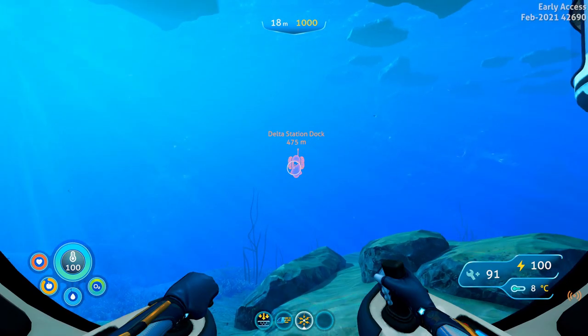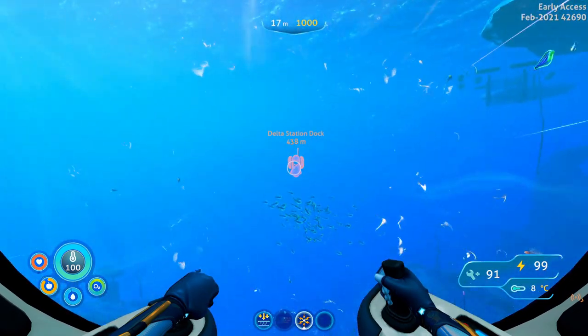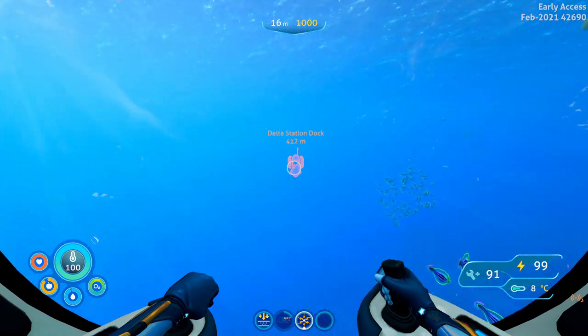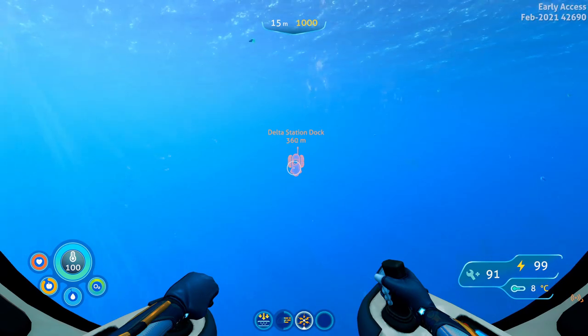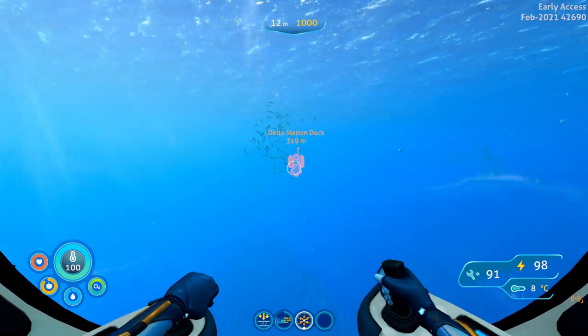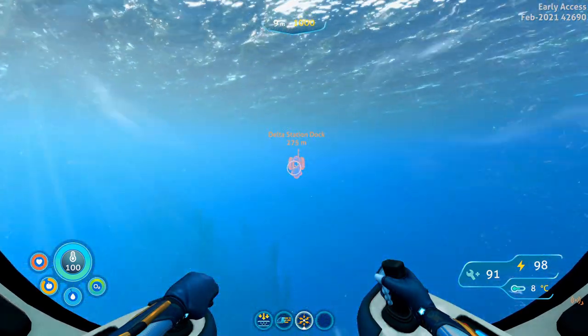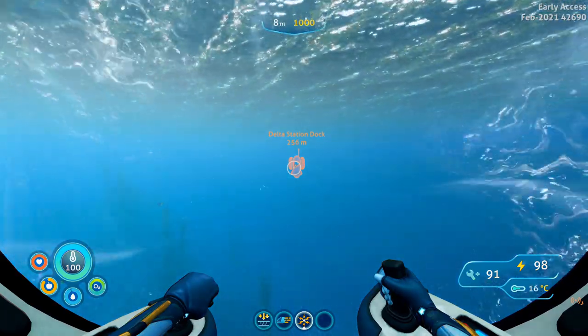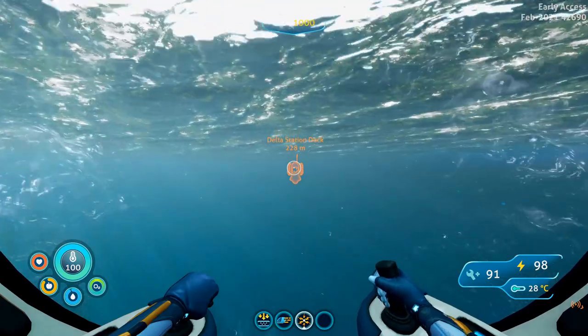But for now, let's get going because we are heading towards Delta Island, earlier known as Rocket Island. So turn that beacon on in your in-game beacon panel, and behind this island we are going to take one very deep dive in order to find something called a Vent Garden, which is basically a big jellyfish which grows plants inside its head.